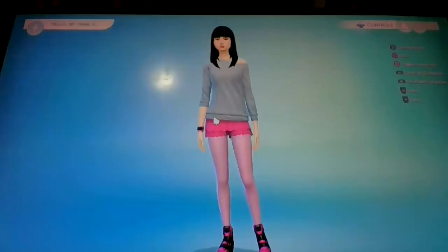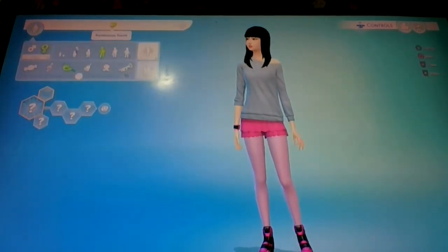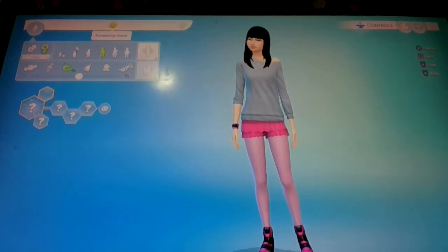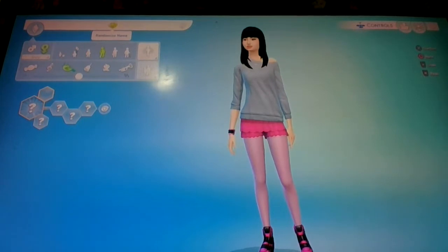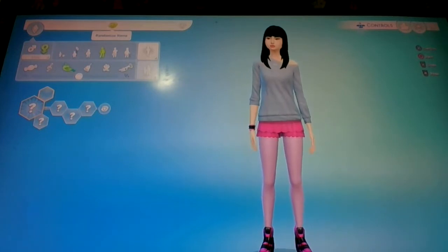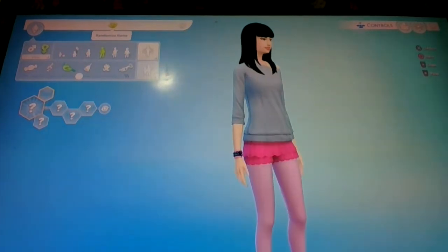Today we're doing random genetics. So let's get started. This is my Sim right now. I just entered CAS, or Create a Sim. If you don't know what the random genetics challenge is, it's basically you click the random button three times and it gives you your Sim. You do one girl, one man, and then they have a baby. After you have that baby, you have to try to make the kid look as good as possible with the stuff they got from their random parents.